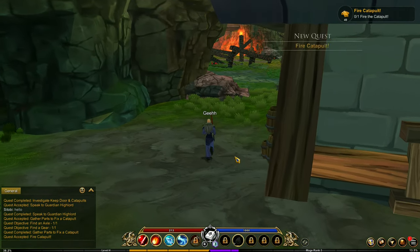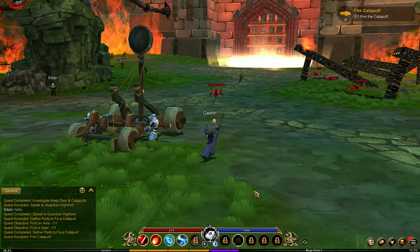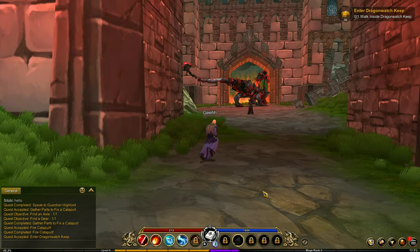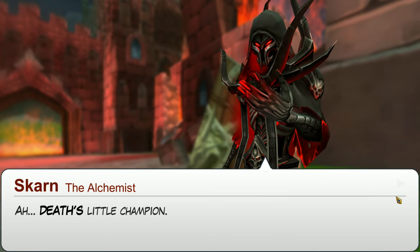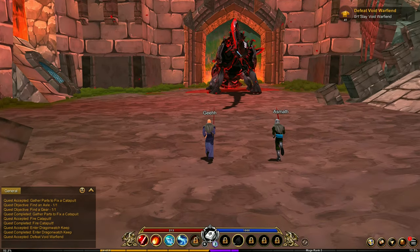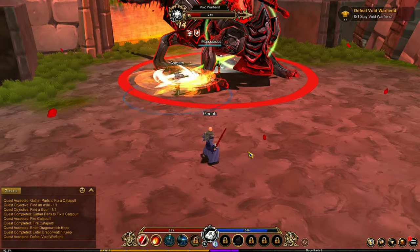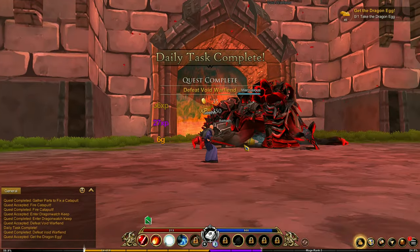Now let's fire the catapult. Boom - he got hit. Now I need to walk inside the Dragonwatch Keep. We need to fight this boss over here - Skarm. What are you doing here? Cutscene, skip. He gave me a quest - I need to defeat the void war fiend. He can help me out. Stun him. And the boss is defeated.